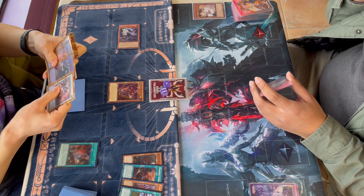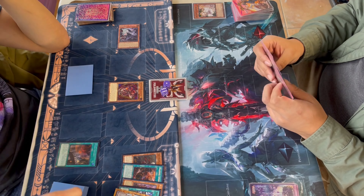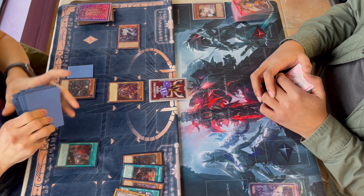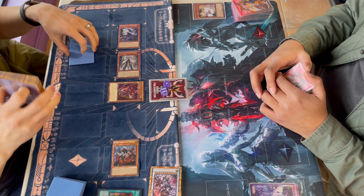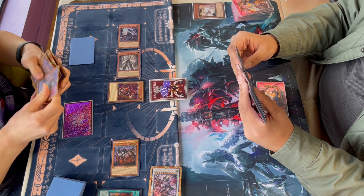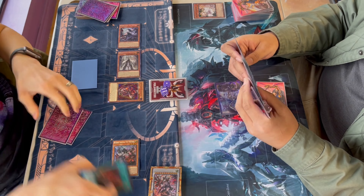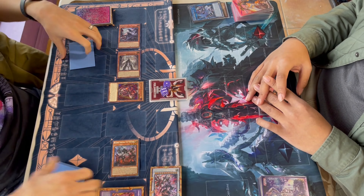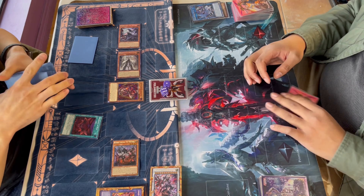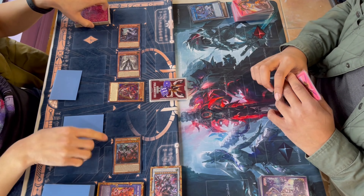We have to dump the Lulu though — we cannot dump Garura because we hard drew the Maximus. I should have pitched Maximus off Opening — that was the misplay — because Garura is only 1500 attack, so you can only add Quem or Maximus off it. If I had just pitched Maximus off Branded Opening, you can actually add from Grave as well.